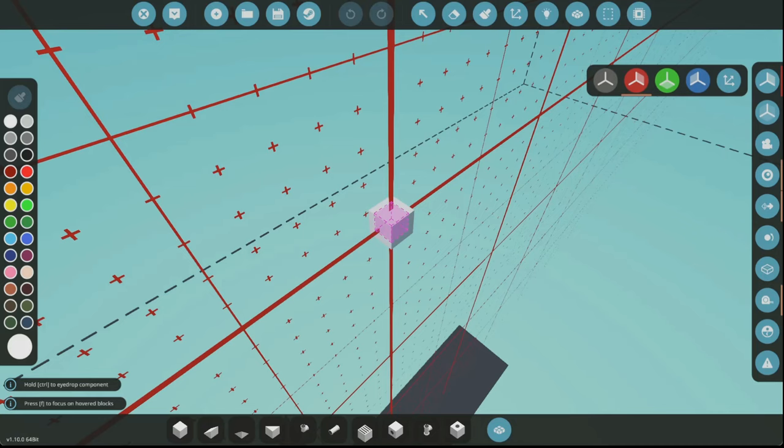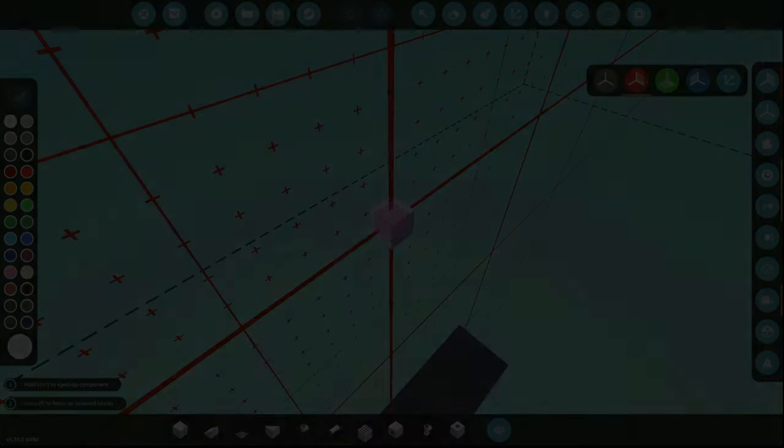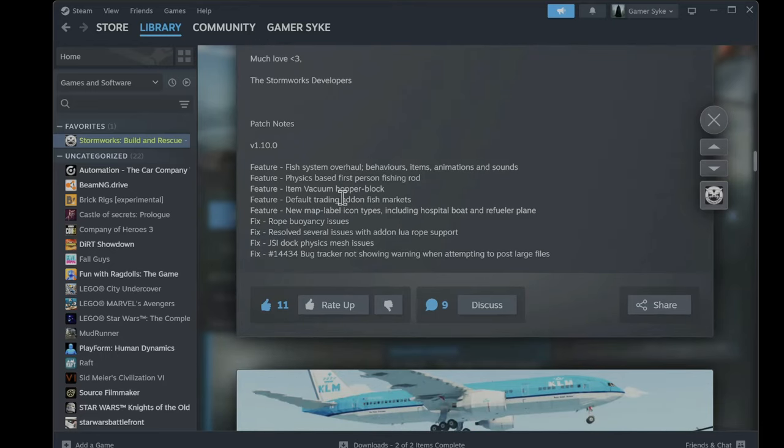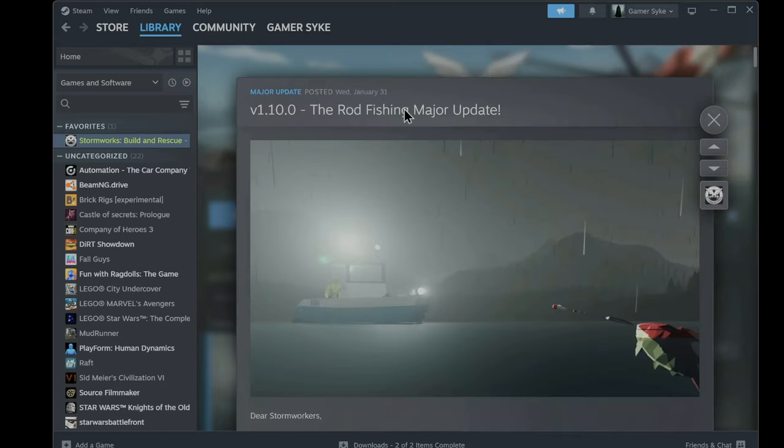If we look at the patch notes for the update: fish system overhaul — behaviors, items, animation, and sounds haven't changed. They added the item vacuum duct block, which I'm assuming will suck in fish or other resources. They also added fish markets, new map label icons, and there are some bug fixes as well. This is version 1.10.0.